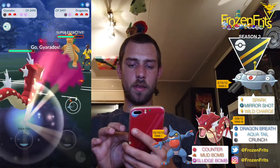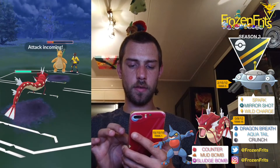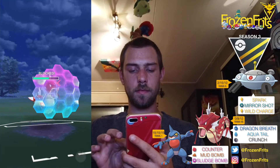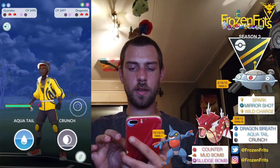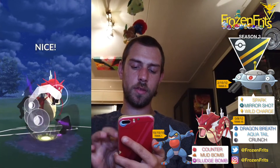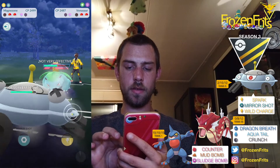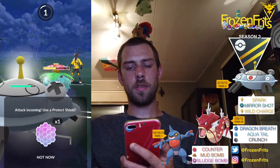We come in with Gyarados and these Dragon Breaths are super effective, so just gonna farm him down. Gonna shield this one up — and it was just a Dragon Claw. We take out the Dragonite and then he comes in with the Venusaur, so we're gonna throw this Crunch and then switch back into Magnezone.